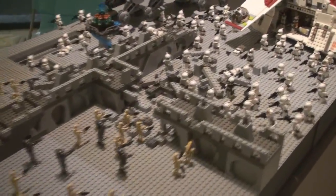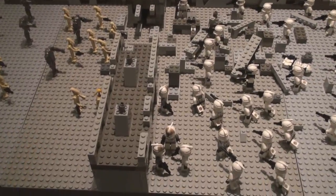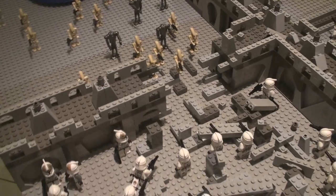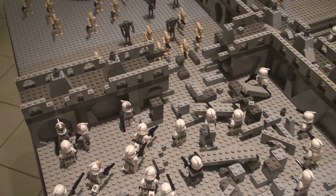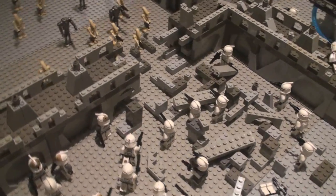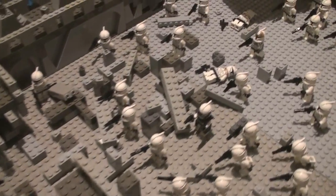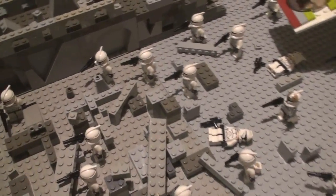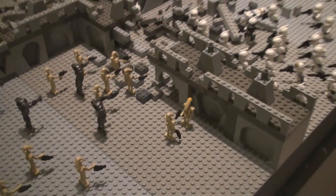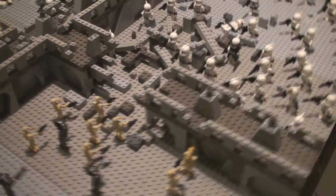I've built this in six different quadrants. The first one I built was this one, and it's set on the planet Coruscant. We have the main bridge here, and there's obviously been some sort of explosion which has knocked out the bridge — you can see the debris over here. What's happened is the droids have tried to get through the hole in the wall, and the clones have immediately rushed to that area to stop their advance.